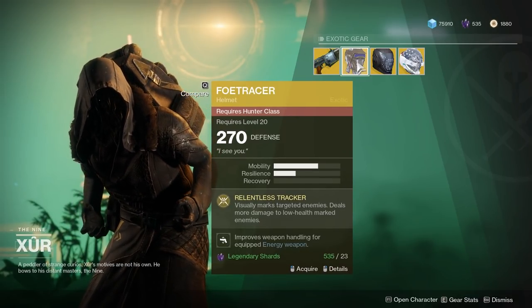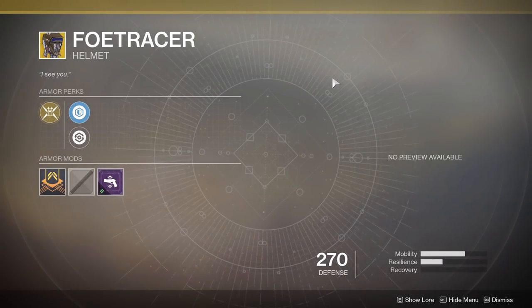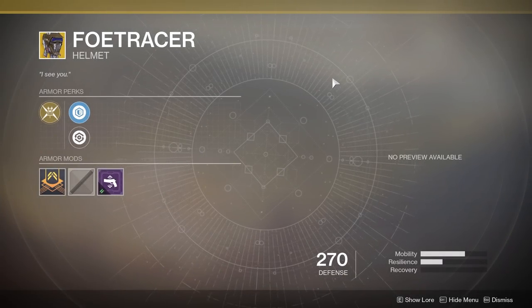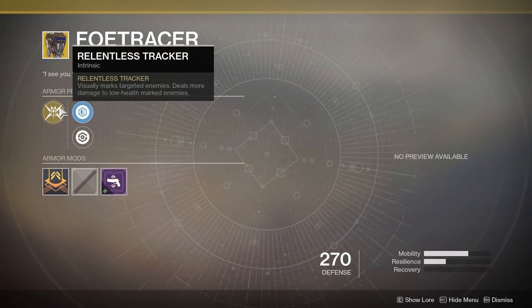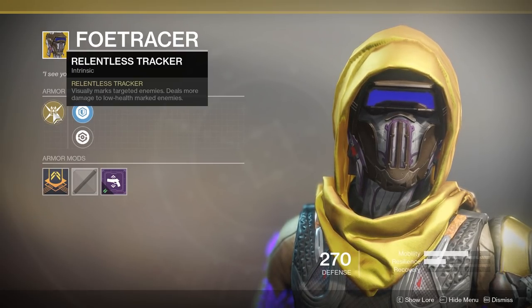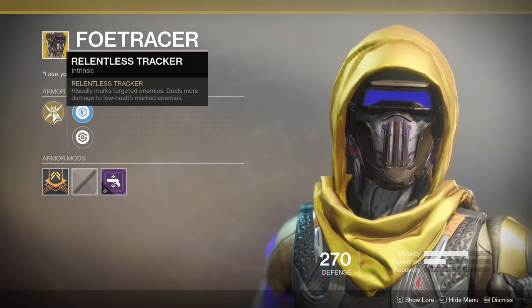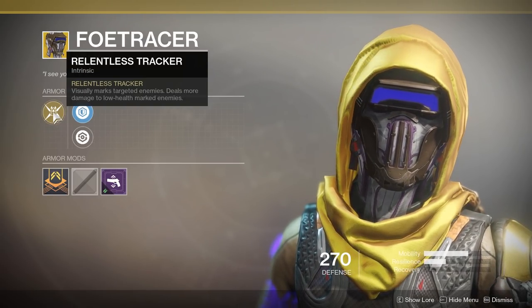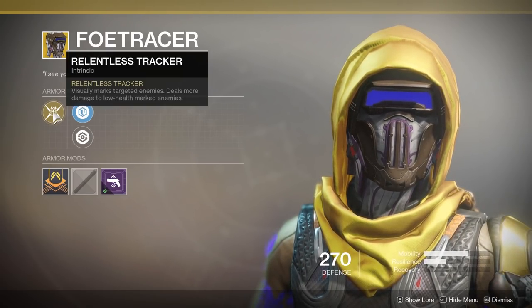Hunters, you're getting Foe Tracer for the 3rd time. The perk allows you to track targets for a short time and you deal more damage to them when they are low health. The damage bonus starts around 25% of an enemy's health, so for regular red bar PvE enemies you'll see close to no benefit at all, and then the benefit grows with larger health pools.